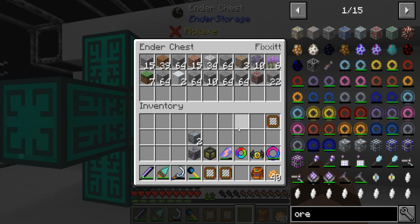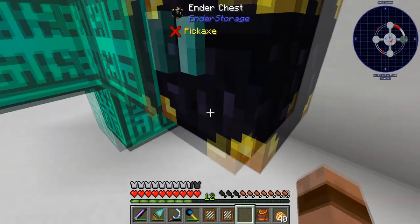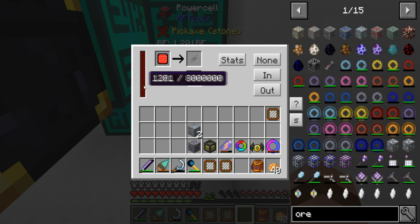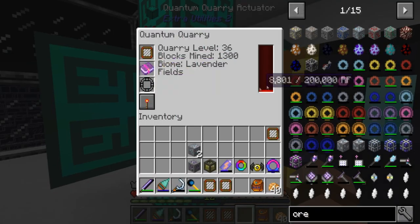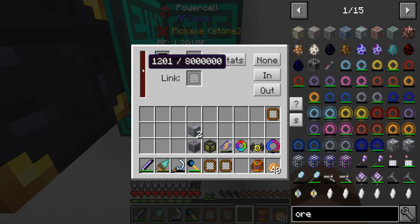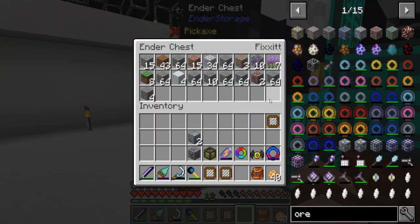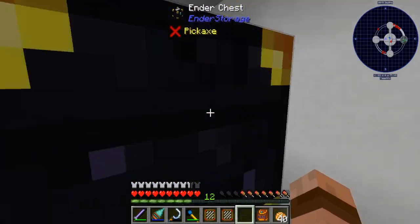I'm still getting all this other crap though - why am I getting stone? Is this broken or am I an idiot? I'm pretty much out of energy - that's the problem. I'm just going to rebuild some of this energy. I thought it was off - there we go. I have no idea. Silk touch is working - I'm getting stone and not cobble - but I got redstone ore. Do I have redstone ore in one of these? I do not, and I should.